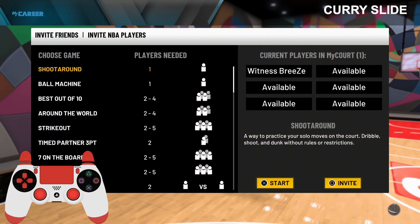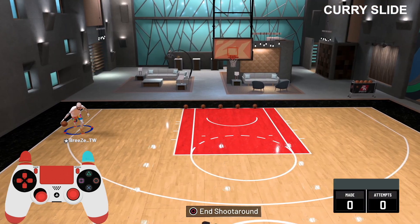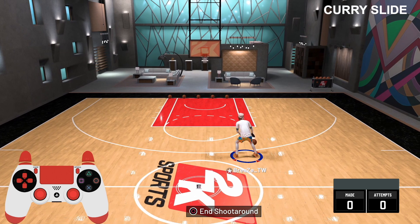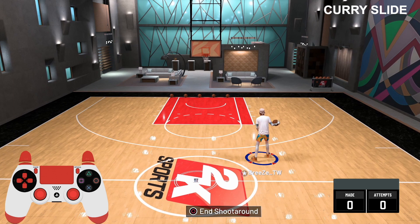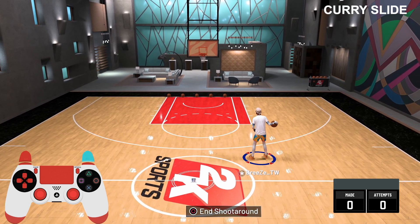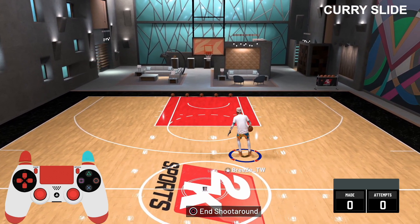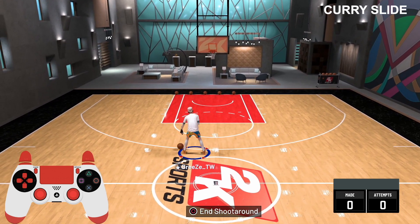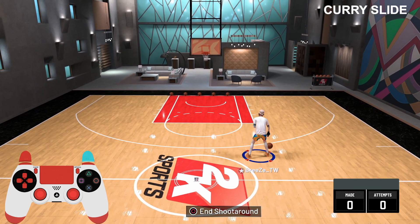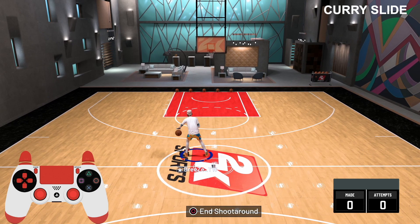We are in the My Court and the first move we're going to break down is the curry slide. Pretty much all of you either know how to do this move or you've seen people spam it in the park. We're going to break down not just the move, but how to use it, because this move is the base move of all our combos — it's going to get us open in almost every scenario or combo into other moves.